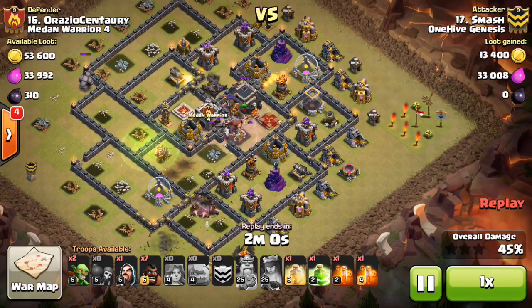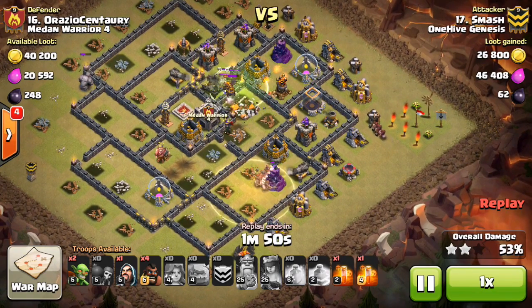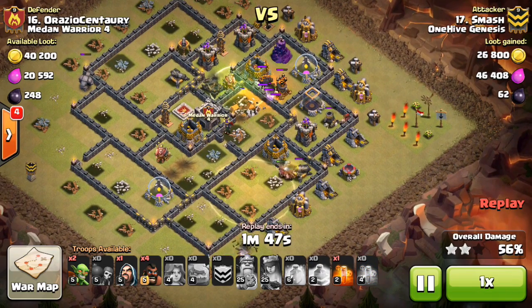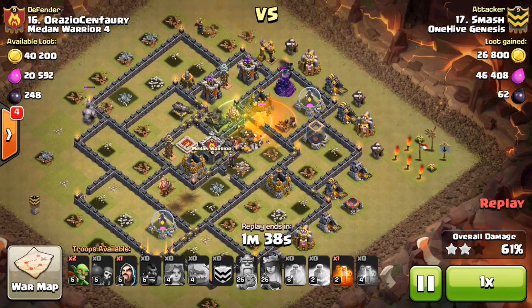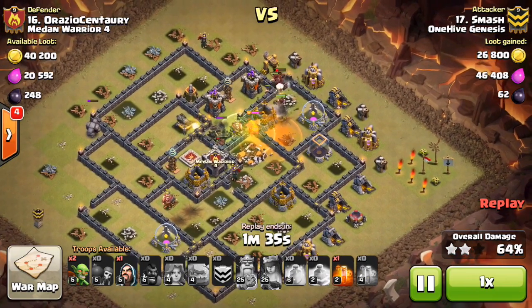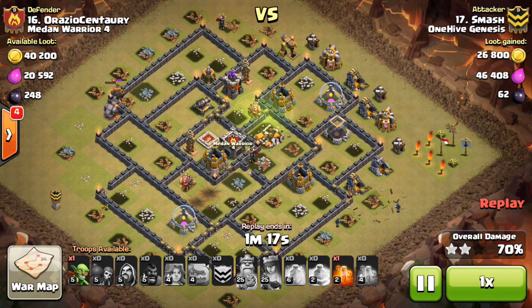Here come the hogs, but he only has one heal for them — drops it right there. The Valks are still up, taking out that town hall. He drops the jump to let them keep moving, but it's just a little bit too late. The last few Valks are going to go down before the hogs can get into the area, so the hogs won't get the benefit of them tanking. These last few hogs go down; one more heal would have helped. Still, even with the beginning of the attack getting screwed up, very close to getting through this base. Very close attack for Smash — good try, the plan was solid.